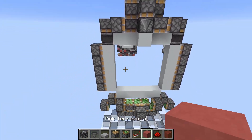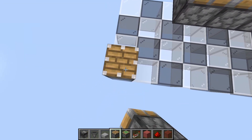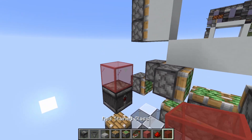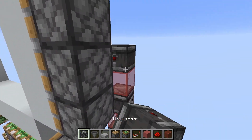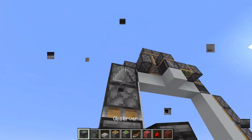Let's start with the bottom now. For that we place a slider in this corner: a normal piston, then an observer, a block — I like to use glass for this but you don't have to — another observer, another glass, another observer pointing into the sides, downwards-facing pistons, and an observer on top.